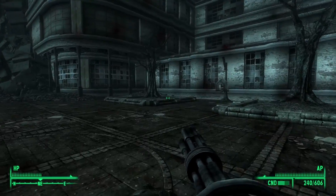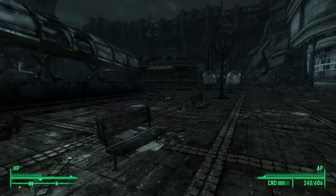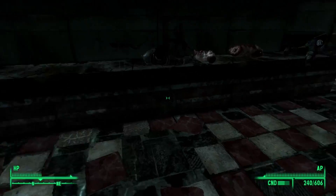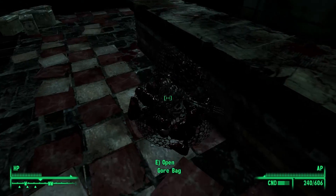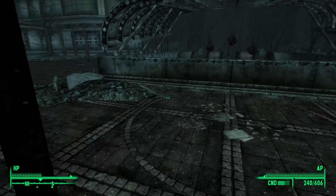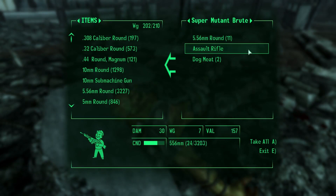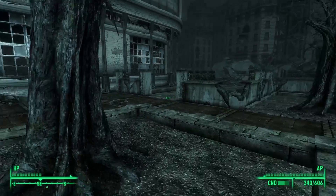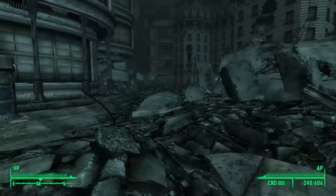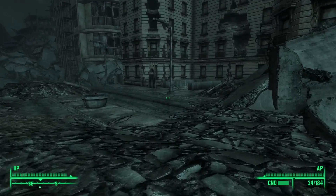There's an undiscovered location over this way. I'm losing condition on that minigun very quickly. I don't really have a small guns weapon like a Chinese assault rifle or a hunting rifle right now to really deal some damage. Maybe I should pick up a hunting rifle. Have I ever been here? Yes, I have been here — so all the stuff that has been looted has been looted. There's one normal super mutant over here. He doesn't even have a hunting rifle, he has an assault rifle. I'm going to try and pick up a hunting rifle if I can find one, just to putz around with and snipe people from long range.